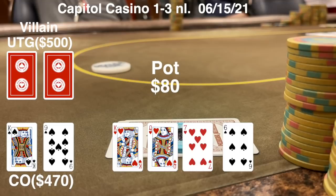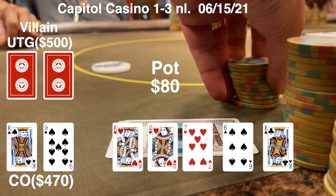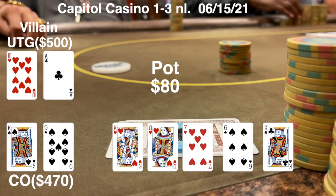The river card comes - it's probably the best card I can see. It's a king. He checks, I start to assemble a bet, and he folds his hand face up. He had Ace-10 with the 10 of hearts. So we take down this first pot.